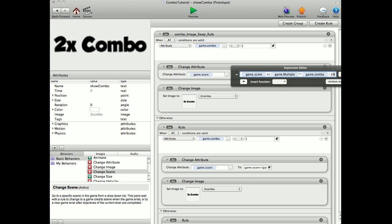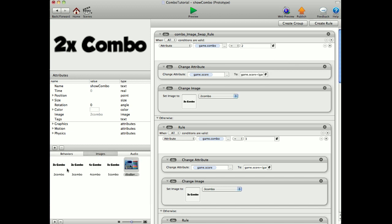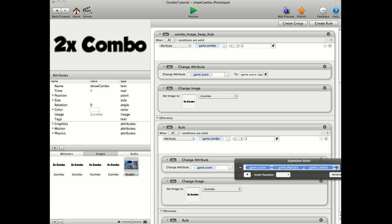And then we're just simply swapping the image. You can see in my images folder there, I've got two, three, four, and five combos. Game combo equals two, change the image. Now, game combo equals three — we're having to take away, it's the same code, but we're having to take away 40.